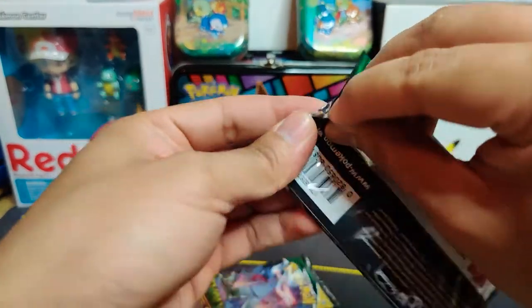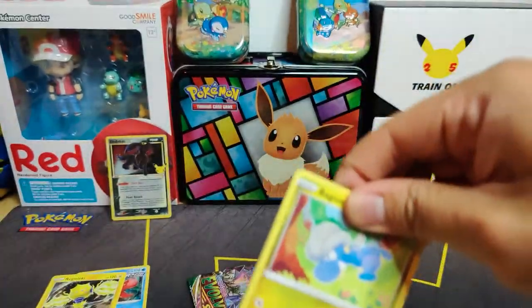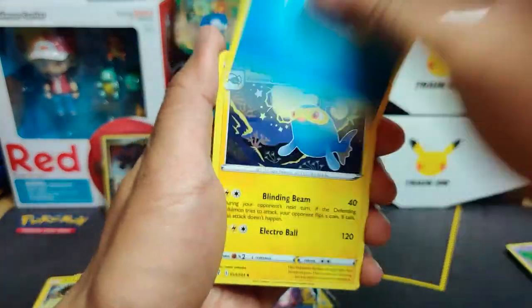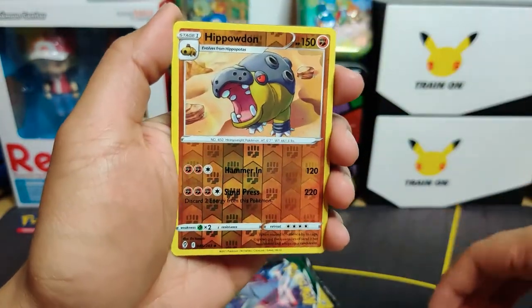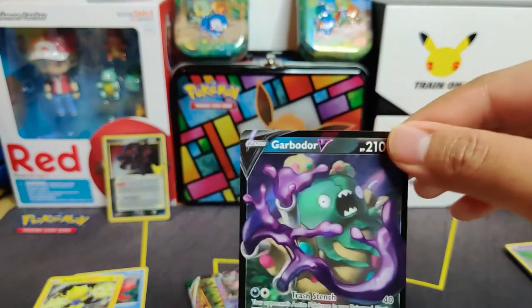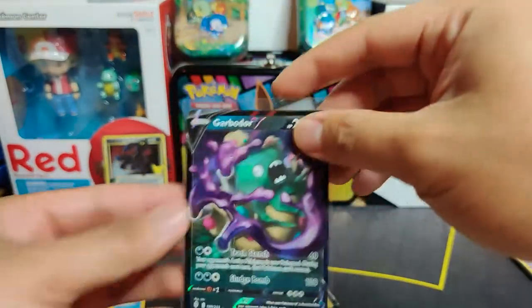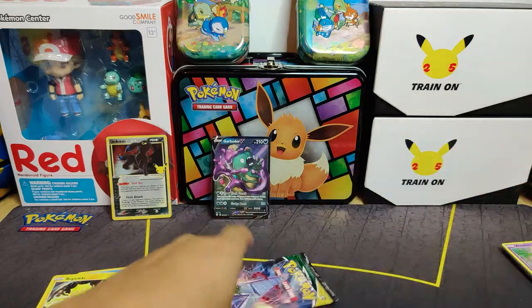Evolving Skies pack two - I got the alt art Rayquaza V-MAX too out of Evolving Skies. One of the chase cards I want from Evolving Skies is the Espeon alt art, and I'm hoping to get a booster box to get another crack at alt arts. And a Garbodor V - nice, I call that a hit! Something we can add to the set because I am missing Garbodor.